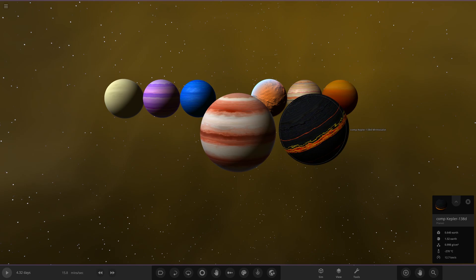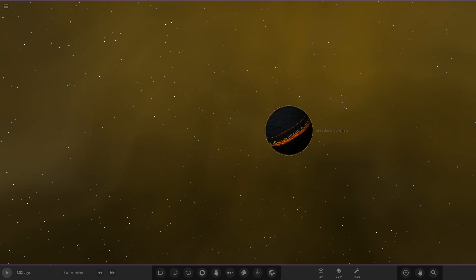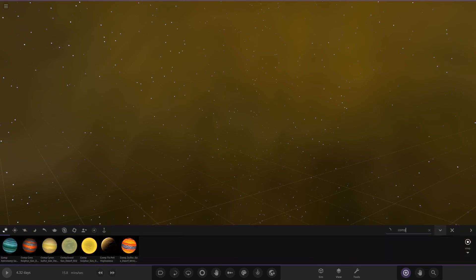Moving on to today's competition. We're going to be doing another Gasterwarf kind of object — specifically a sulfur Gasterwarf. I've given it a yellowy sulfur sort of background for today as well. Let's see what you guys have submitted — I've got some yellows in here, which is what I was expecting.